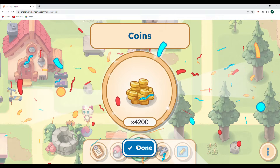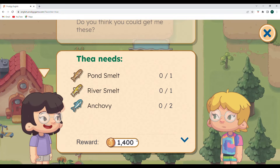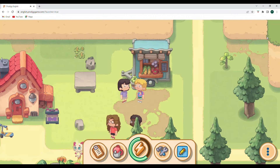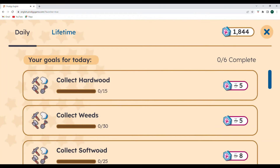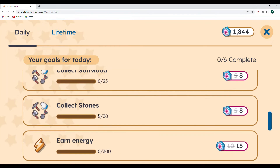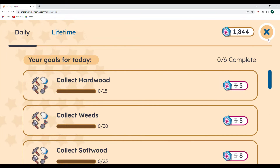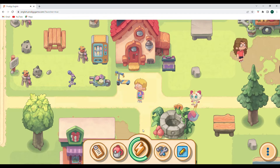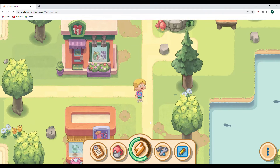Now let's help Thea out - she needs pond smelt, river smelt, and anchovy. I'm not going to be looking for those today either. My objectives are: collect hardwood, collect weeds, collect softwood, collect stones, earn energy, and collect flowers. That's quite a bit of work for the energy I'm generating, so adding fishing on top of it I probably won't have time for that today.